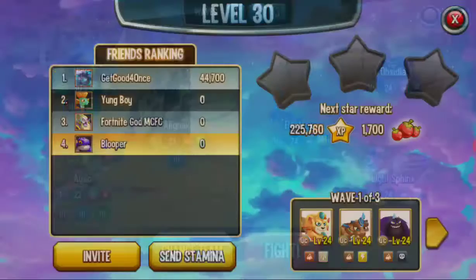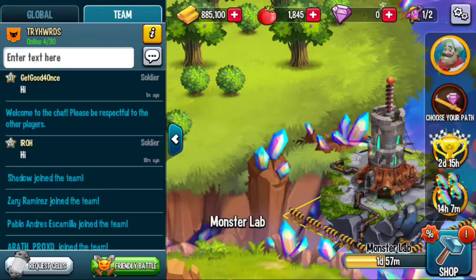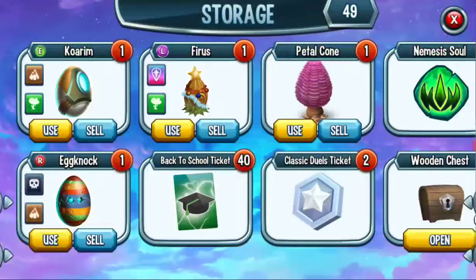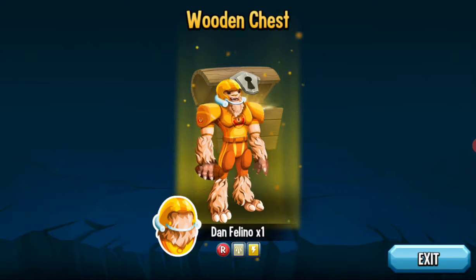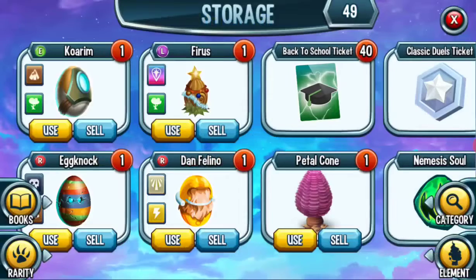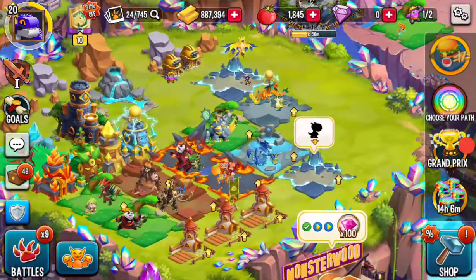I want to set up a friendly battle with my teammates after I look in here. What is this? Oh — we got a monster! We have gotten a monster from a wooden chest, y'all. Look at him — Dan Felino. I want to take a screenshot because I'm pretty sure that's not common. Yeah, I guess we got another monster. That was pretty cool. Gotta say, I'm happy about that one.